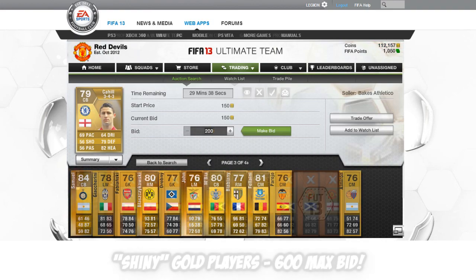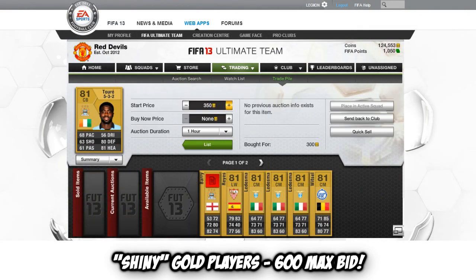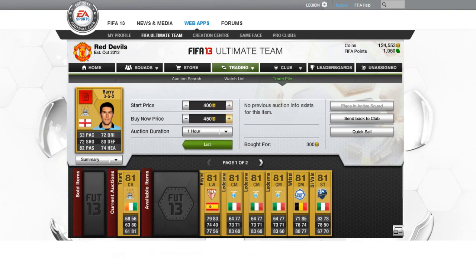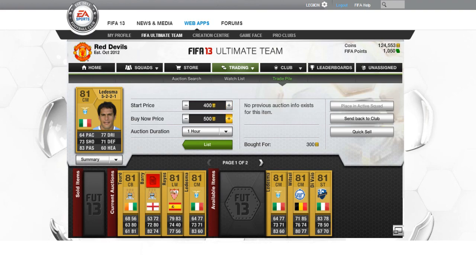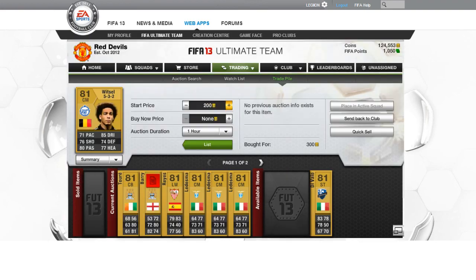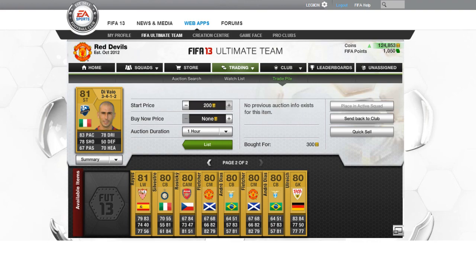Shiny gold players: bid a maximum of 600 coins. When I say shiny gold players, I don't mean the likes of Balotelli or Messi — those players you will not get for 600 coins. Bid on players that are not likely to sell: really low pace, very average players. Bid 600 coins, no more no less. Once you get them, you've successfully got more coins whether you put them up for auction for at least 700 to 800 coins or quick sell them. Either way you've made around about 16 coins minimum, excluding EA tax.